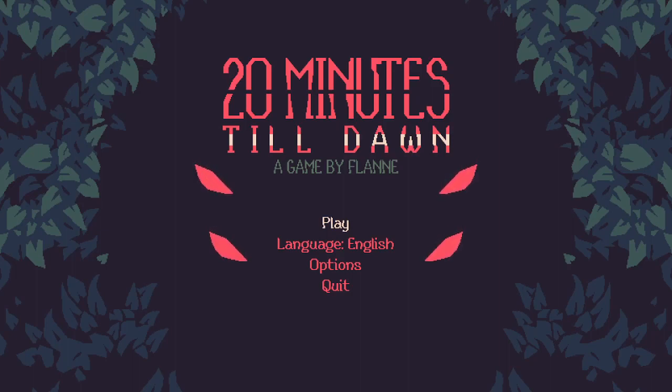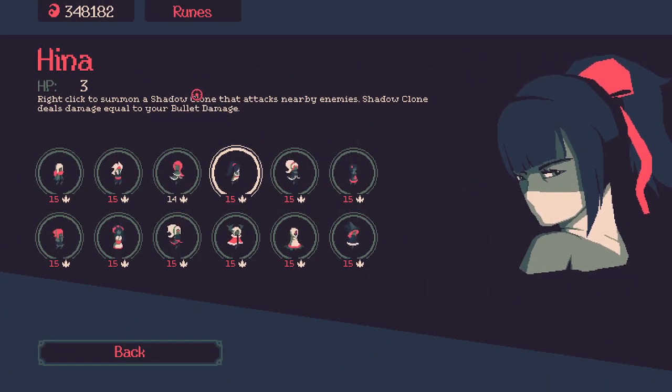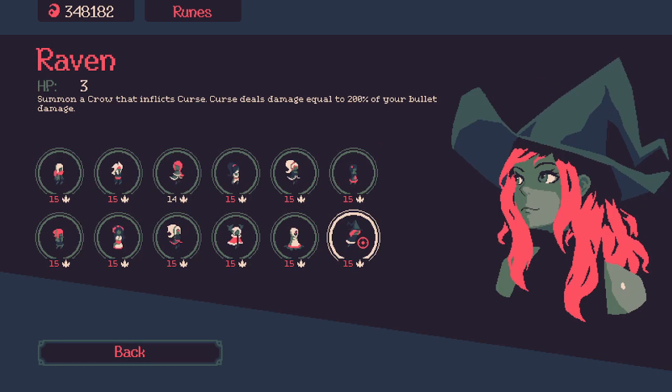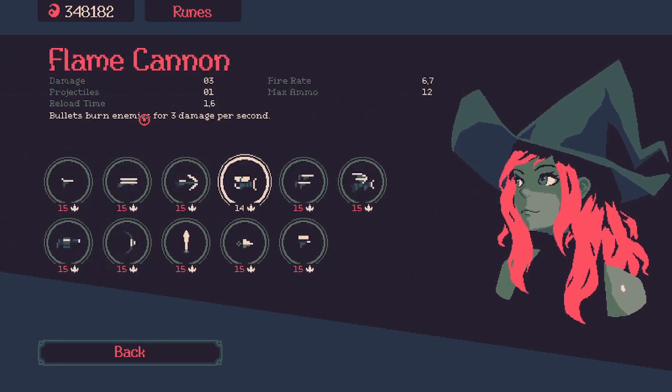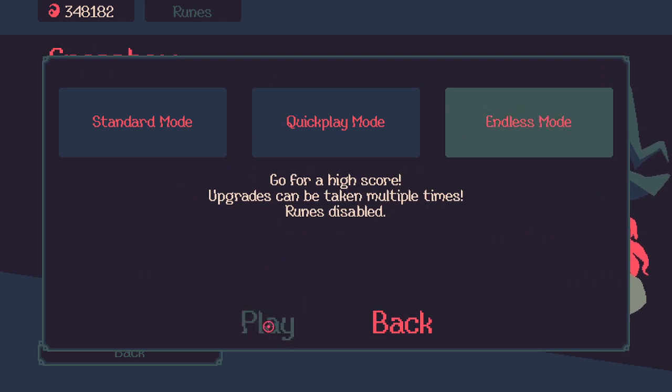Hello, good night! This is the one, and tonight we're going to play some 20 Minutes Till Dawn. We are here, we are ready to play some more infinite games. Tonight I want to play infinite with Raven — for that we're going to play with crossbow in endless mode. Let's go!